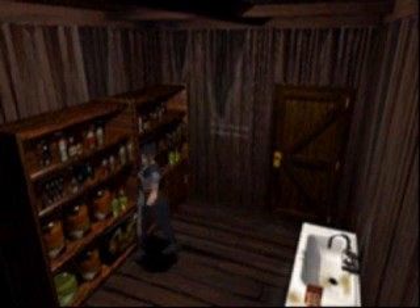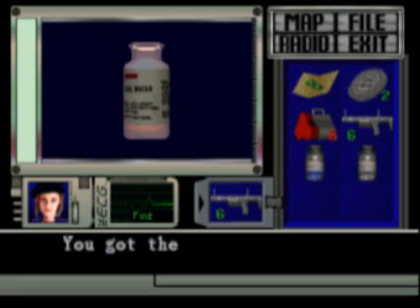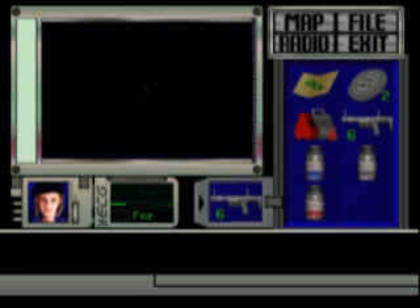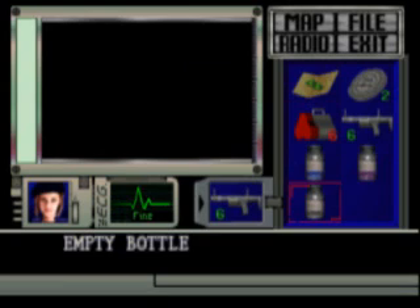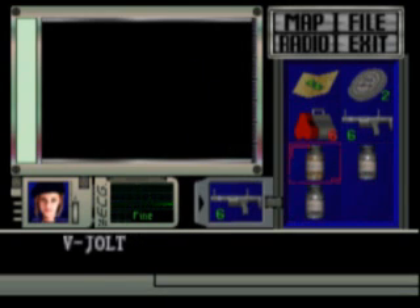We're gonna fill this next thing up with UMB number two to make UMB number three. Put this together with this. And there it is — the V-Jolt!